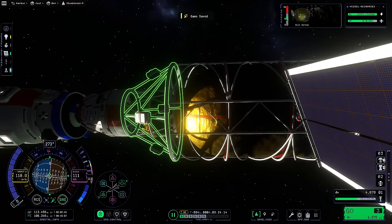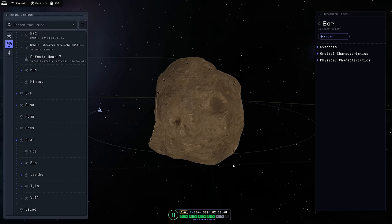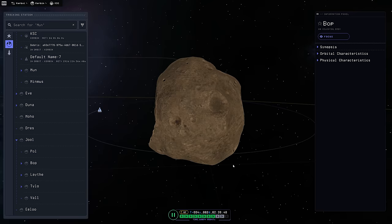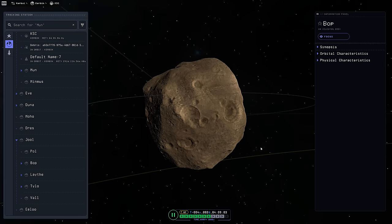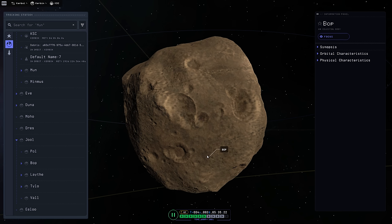Look at this — we are arriving at Bop and circularizing. Now I'm going to show you how to find the giant Petrified Kraken. Here we are in the tracking station — the big thing on Bop is that massive flat crater. Wait for the moon to rotate a little bit — you've got a big crater just after the really big one, that's your first landmark. Then there's another one to the left, and below that one there are three craters — that's the main visual indicator of where the Kraken is. Below and to the right of those three is the crater that has the Kraken inside it.